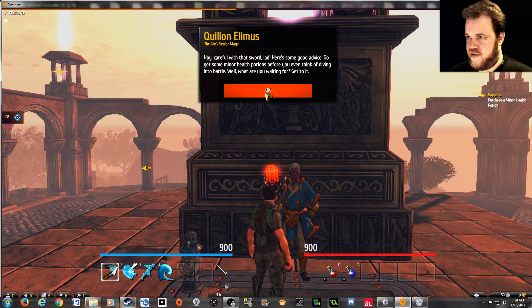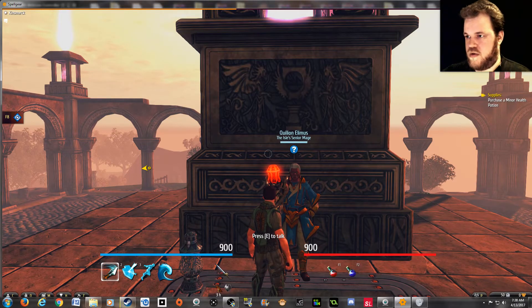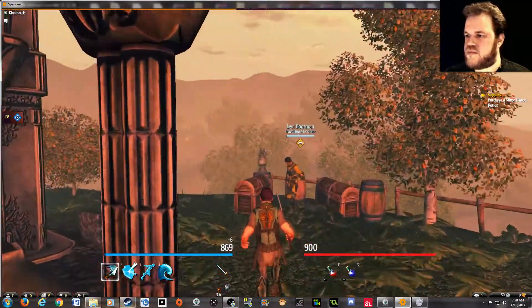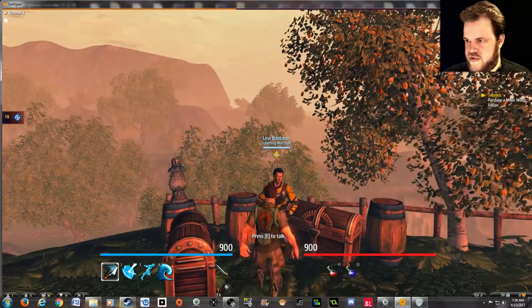Here's some good advice: go get some minor health potions before you even think of diving into battle. Well, what are you waiting for? Get to it. Alright, cool. Traveling merchant — you colorful-looking Power Rangers reject.